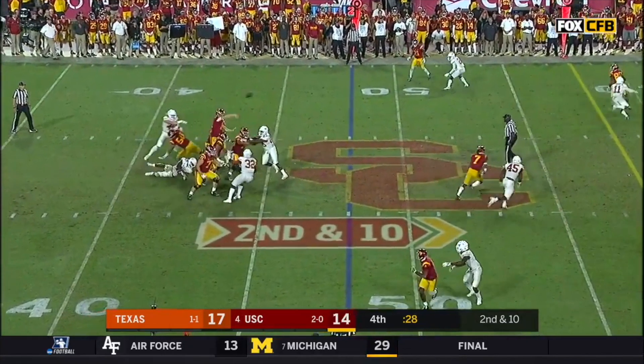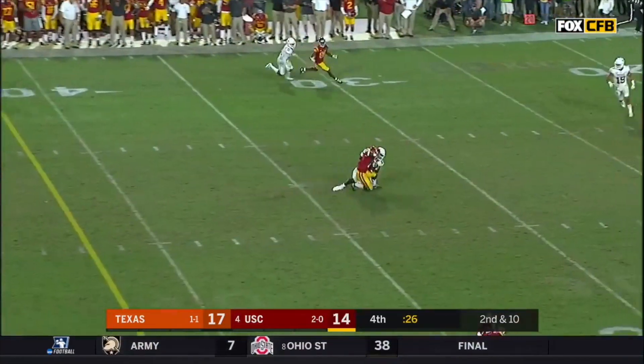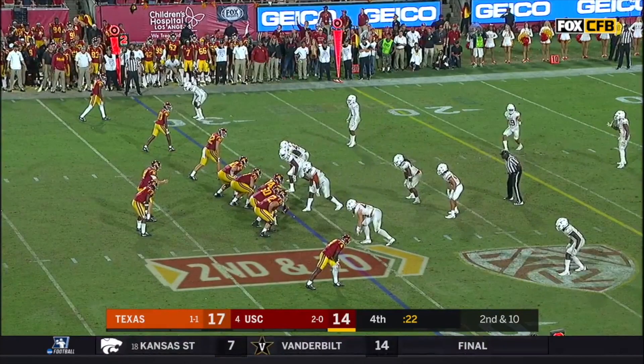Fortunately, Darnold's somehow able to escape the pressure and make a great play to connect with Steven Carr for the first down. USC then spiked the ball, which got them into another second and 10, and on that down Texas once again covered up the center and tried to bring three pass rushers to outnumber the left tackle and left guard.